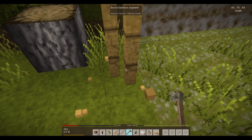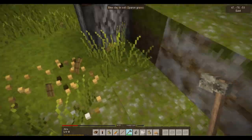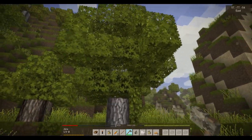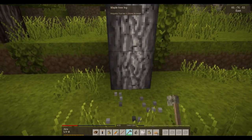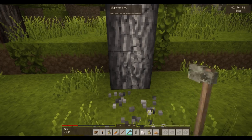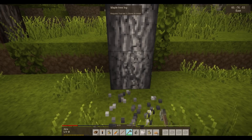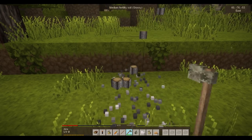Now we can cut down trees — holding down the left mouse button. It does cut down the whole tree, at least with the bamboo. Let's see if it cuts down the whole tree with a bigger one like this maple tree. I hear noises — is that the wild boar? I hope that wild boar is not going to get aggressive. This is taking a while — well, I'm hoping that means it's cutting the whole tree down... Yes! Oh, look at that! Cool!